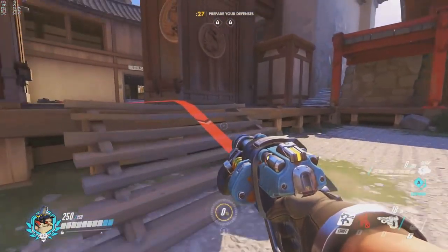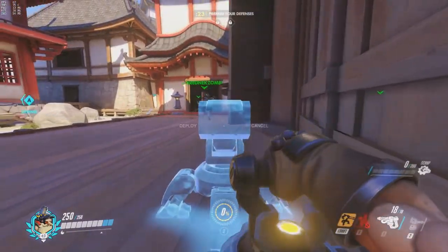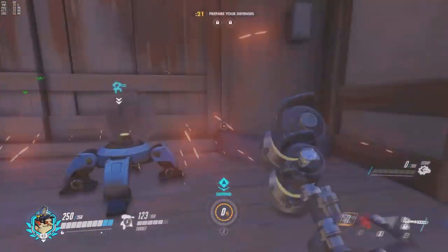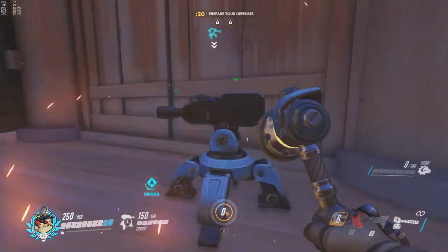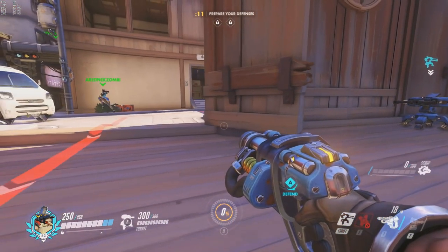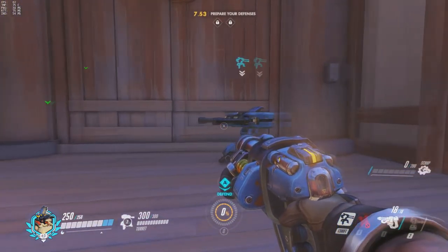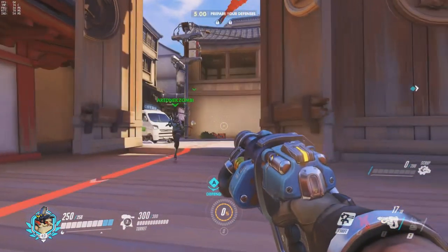We're going to do some turret defense here. Torbjorn is a Swedish dwarf who places turrets. He has a hammer that he can use to either strike people or repair his turret. He can upgrade it up to level 2, and if he ults — which is Molten Core — he increases his armor, his fire rate, and upgrades his level 2 turret up to level 3. His left click is a long range projectile that falls off, and his right click is a shotgun blast.